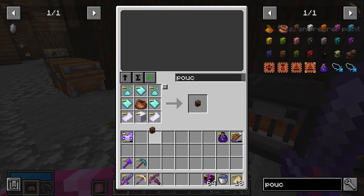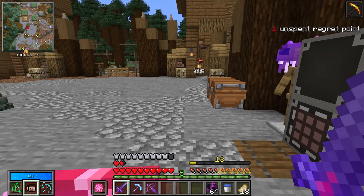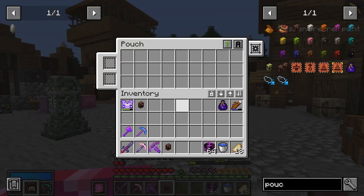I actually have enough ingredients to make two pouches — yes, two pouches — because they hold a decent amount of items. It's about a regular chest's worth, but I want two because you can find a huge variety of items in the vault.